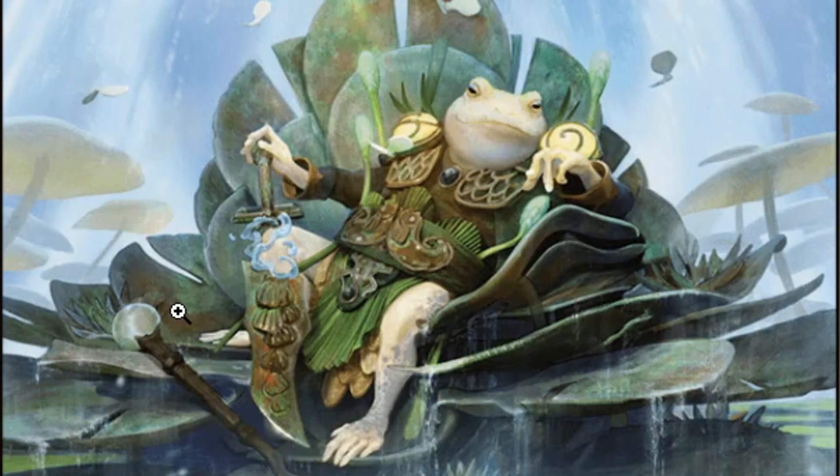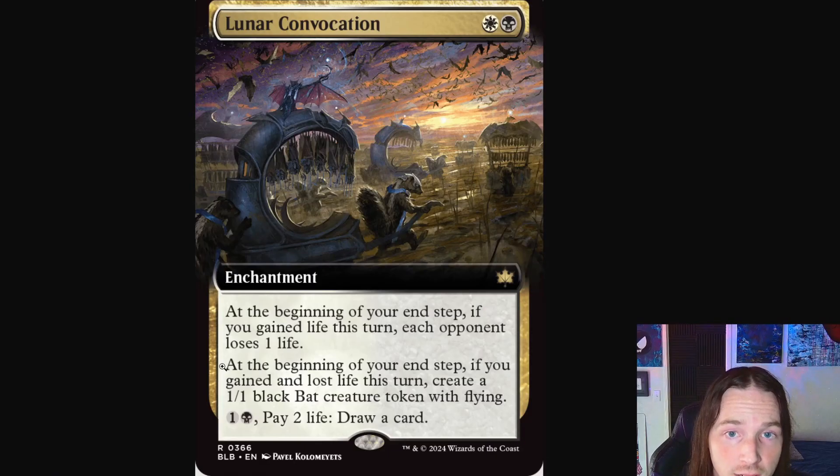Speaking of cool, we've got Glarb, Calamities Auger — if I've ever seen someone who's cool, it's this guy. Just look at this frog wizard noble sitting high on his throne, holding on to his sword which seems to be made out of some sort of bubble-ether water mixture. Of course he's got some sort of staff with a pearl or a bubble attached. He's absolutely the epitome of someone who knows he's in power.